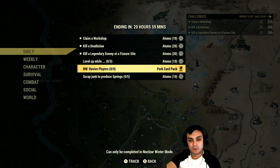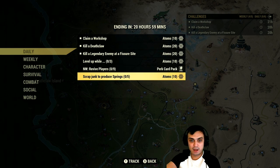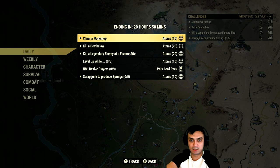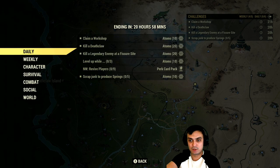Revive players in nuclear winter, get yourself a perk card, and scrap junk to produce springs — you'll get 10 atoms. If you have 10 springs, just go to your tinker workbench, bulk it, scrap it, done. Workshops are pretty easy — whichever one you pick — and you'll get 10 atoms. Then kill a legendary at the fisher site.